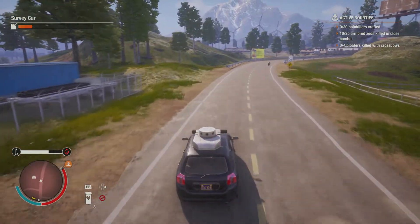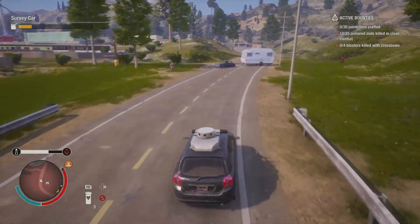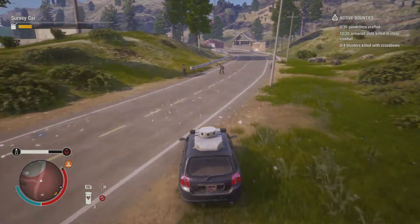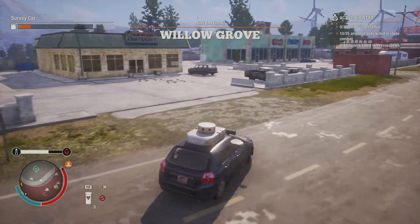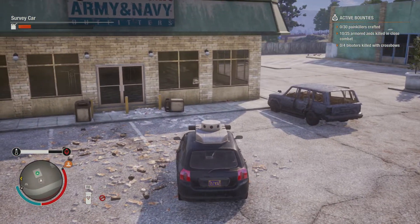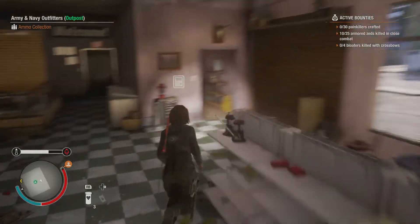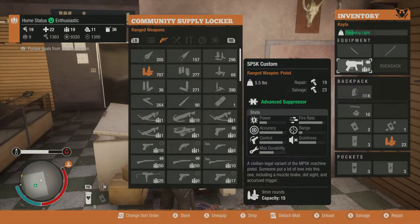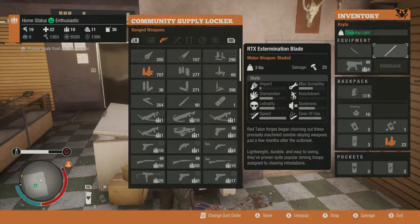I want to show you guys what a makeshift suppressor costs compared to an advanced one. In terms of sound there is absolutely no difference between a makeshift and advanced suppressor — the only difference is the amount of damage to your weapon. Right now I spent 19 parts on this advanced suppressor and shot quite a bit. Weapon durability was at five. I'm writing all this down and will tally it at the end of the episode.